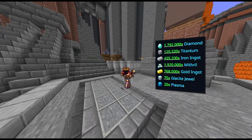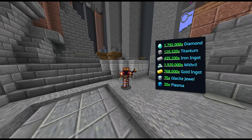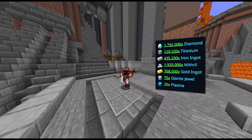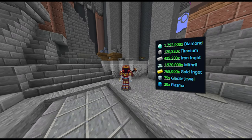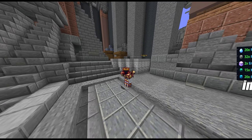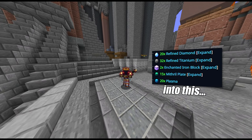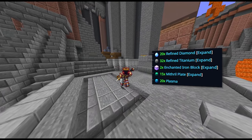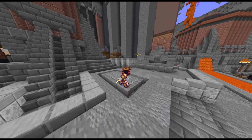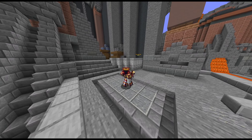Pretty much most things on this list are relatively simple. They may take a bit of time to get, but they're simple — things like Diamonds, Titanium, Iron Ingots, Mithril, Gold, and Glacite Jewels. I'm not going to say too much on how to get those, because if you're grinding for the 555 drill, chances are you already know. And if you are unsure, all those things are covered in the previous two drills. You can even have Minions getting most of that stuff for you, and the Glacite Jewels you just get from Ice Walkers.